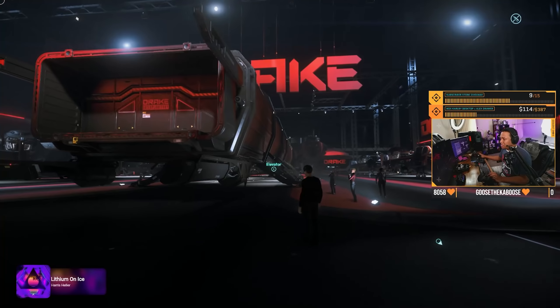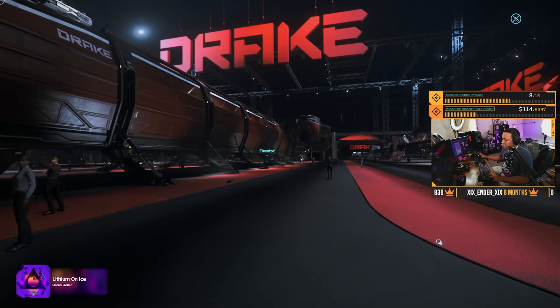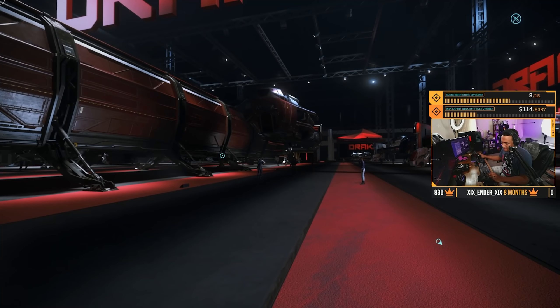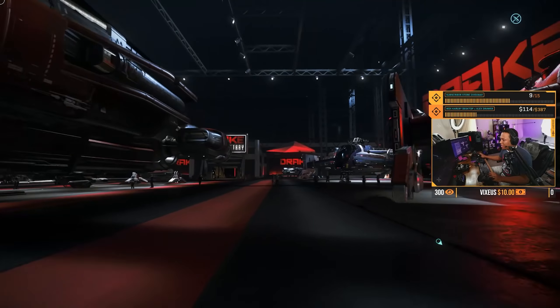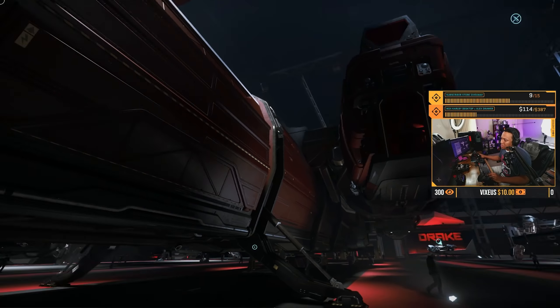Over here in the hologram area we've got the Kraken, which sold out today within the first 10 minutes. The Kraken is available to look at in the hologram display. The fleet carrier is going to be able to hold a bunch of light fighters and stuff — I can't wait for this to come into the game and actually have a purpose.